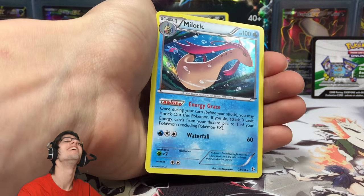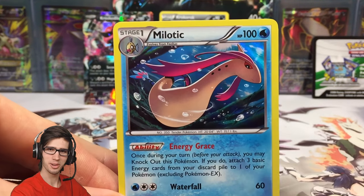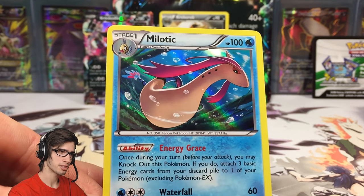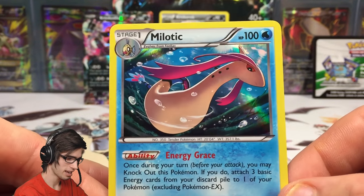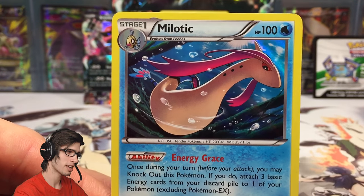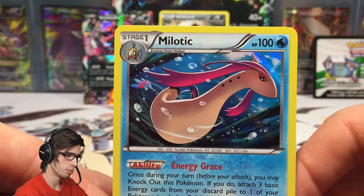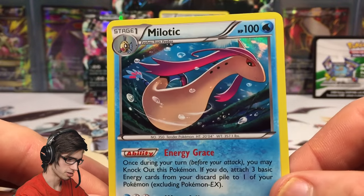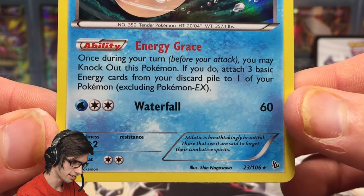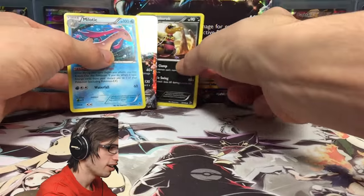The final card from this Crookedile EX box is a Meloetta holo! I've been saying it the whole video — it feels so good to pull something out of these EX boxes, because the pull ratios are so low. Even getting a holo feels as good as pulling an ultra rare, because the pull ratios are actually worse than getting an ultra rare from a booster box. It's a Meloetta holo with 100 HP, the ability Energy Grace, and the attack Waterfall.